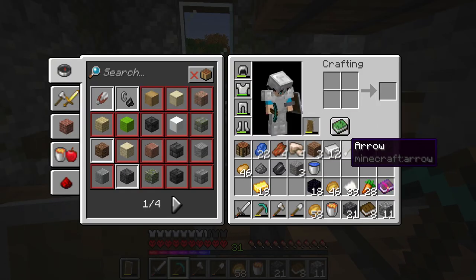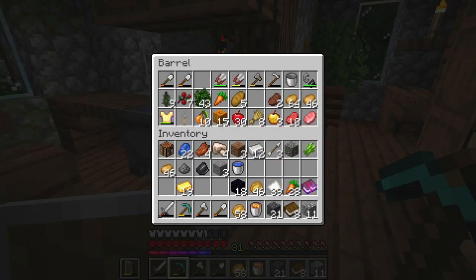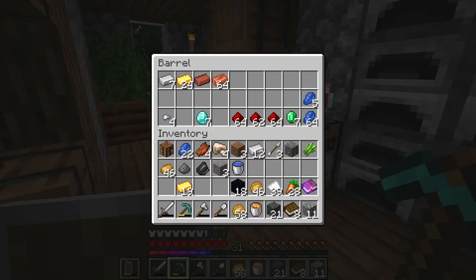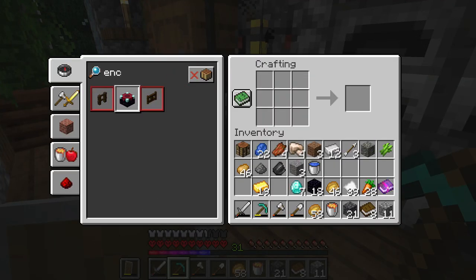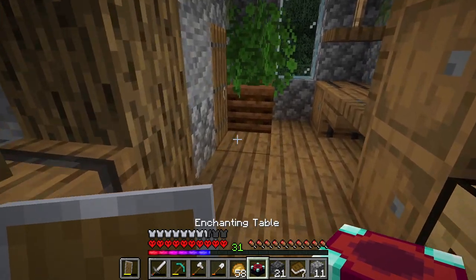I should actually be able to make my enchanting table now after mining for some obsidian. 18 obsidian isn't too bad, took a while without any enchantments. Let's get on with building this enchanting table. We should have enough. Let's just build the one — so we have an enchanting table, which is great.